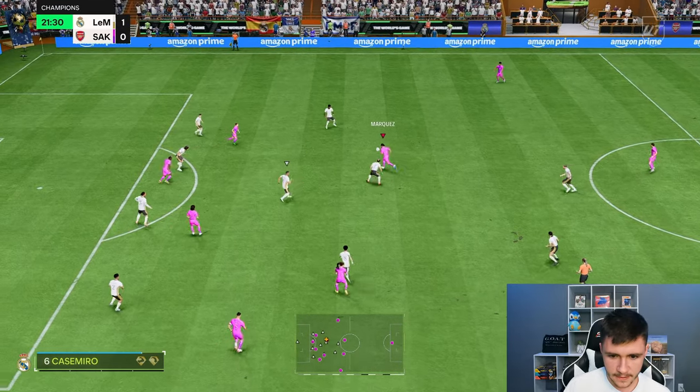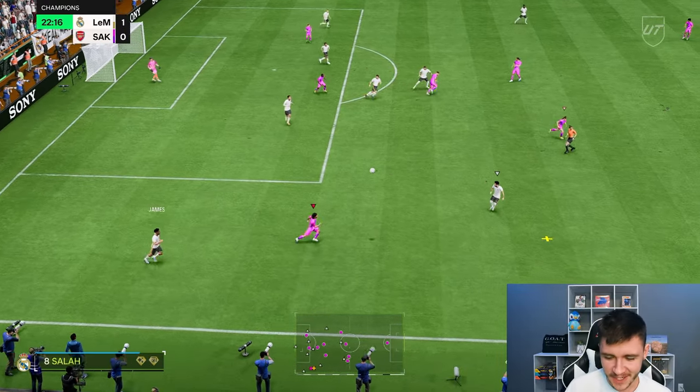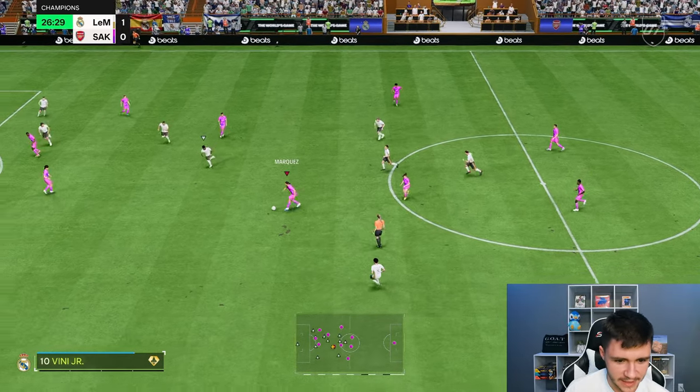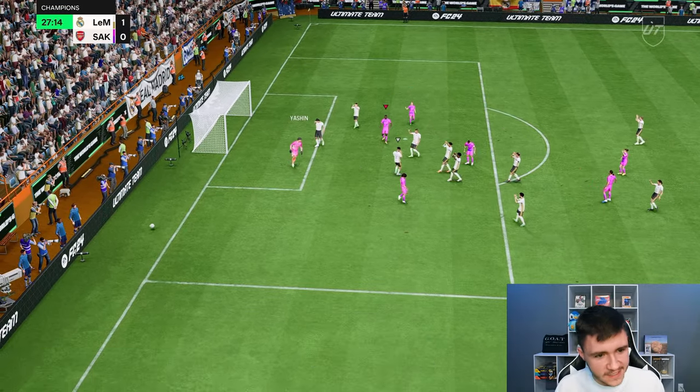Marquez showing good strength — power shot on the volley. Yashin with the good save, but the 99 long shots and shot power is very effective. Marquez with a lovely interception, breaking up the play again. Going for an easy pass — his passing has been good. I did not expect his passing to be as good as it is.